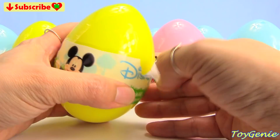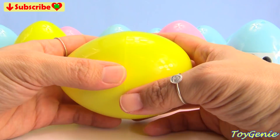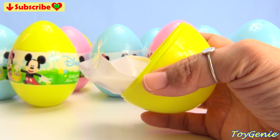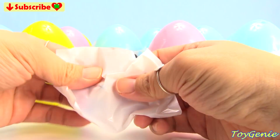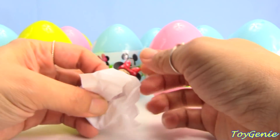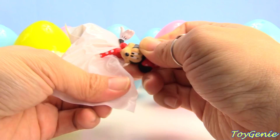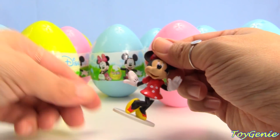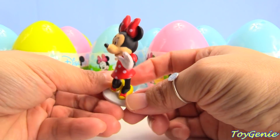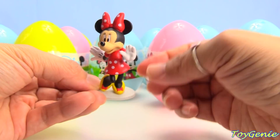Let's start with this yellow egg and see who's inside. Who might this be? We have Minnie Mouse! She's in her red dress, and she has yellow shoes.